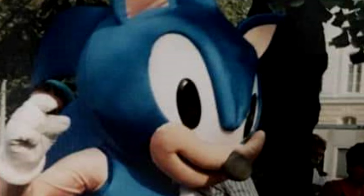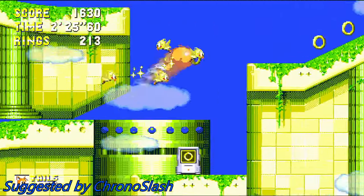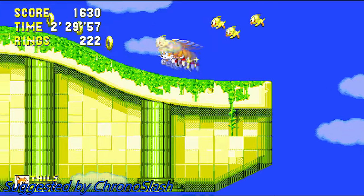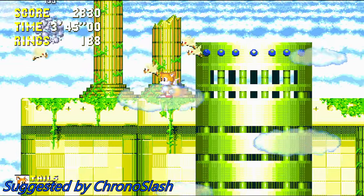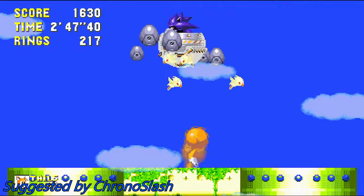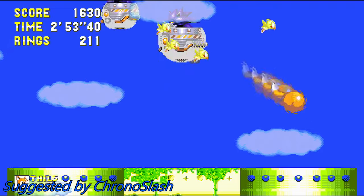Might as well take this opportunity to talk about the Super Flickies — I don't know what else to call them. These little guys first showed up in Sonic 3 and Knuckles and only ever appeared again in its subsequent ports over the years. There's four of them, they're invincible, and they will kill on sight — badniks, bosses, and especially poor Knuckles. I'd love to see them again, but considering how strict Sonic Team has been about bringing Hyper forms back, I doubt they'll ever make a comeback, unless the folks over there feel like proving me wrong. Please.